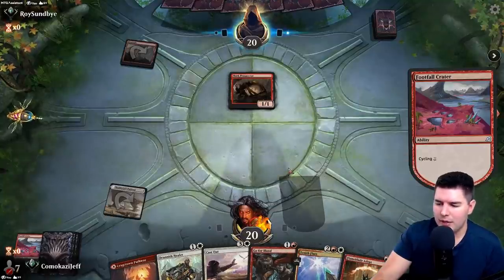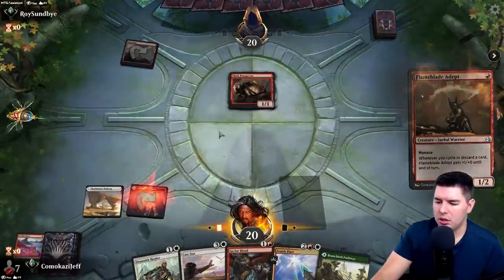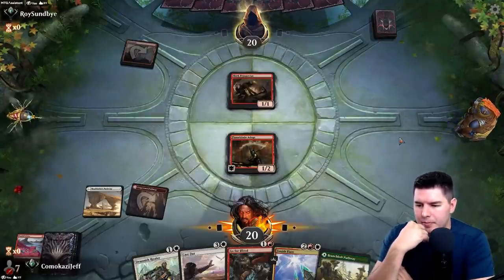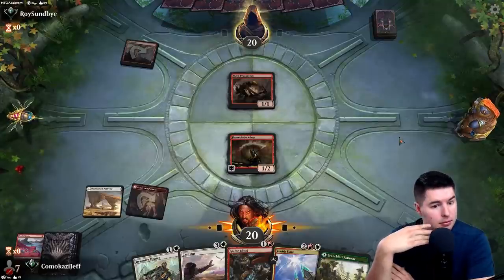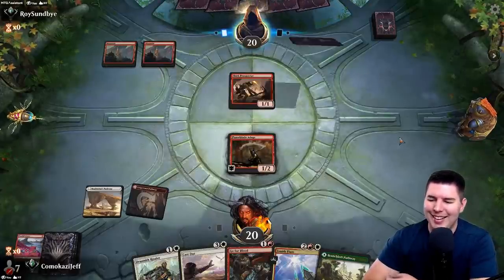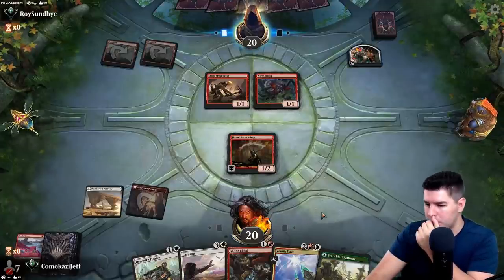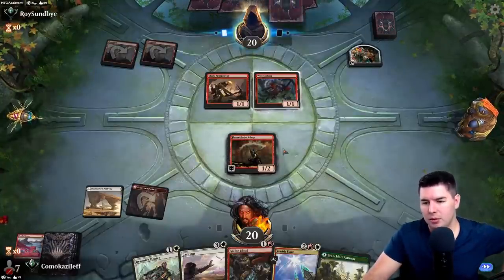Cast Out can be decent because it can hit the chieftains. Flame Blade Adept, past the turn. We hit our land — nice. The opponent is really deciding if they want to activate Skirk Prospector right now. They decided not to — tough decision. Wily Goblin comes down. Technically we don't want to cycle here because we could run into Hollow One after three draws and also make Flame Blade Adept bigger.